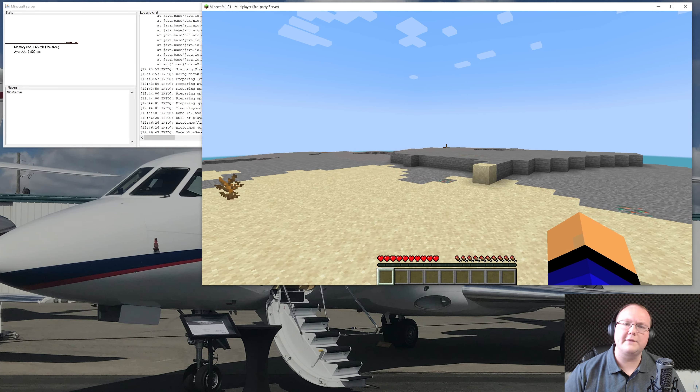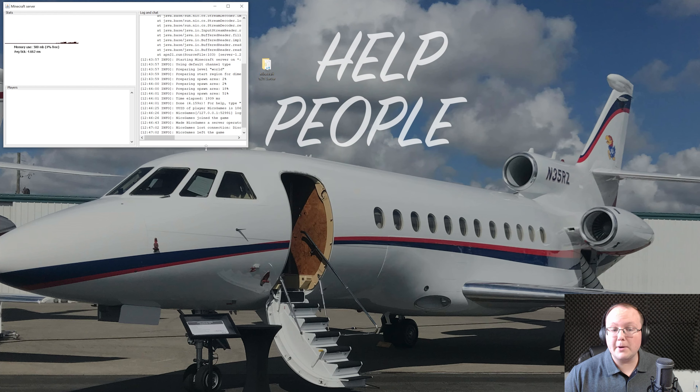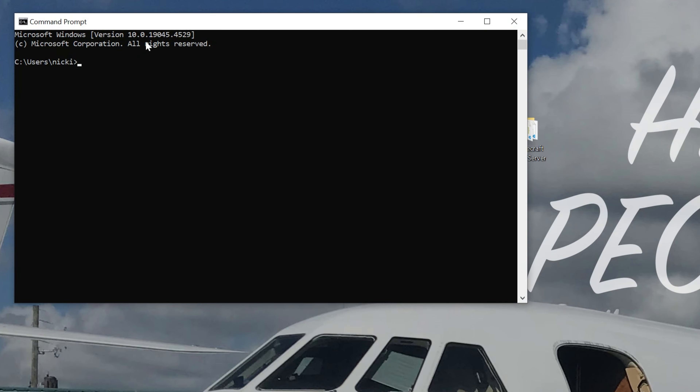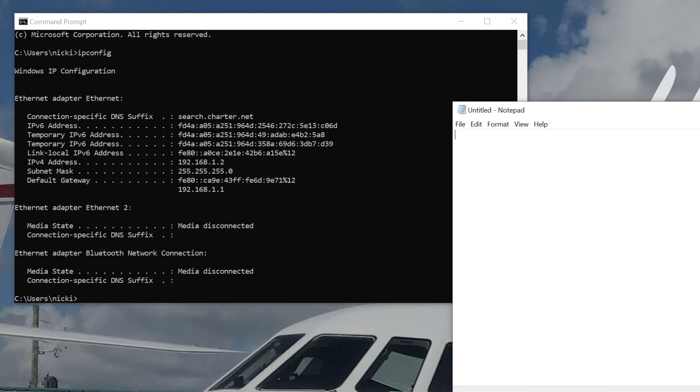Now you want your friends to join, so let's port forward. First, disconnect and close Minecraft, then stop the server by typing 'stop' in the server console and hitting enter — it will shut down properly. Then open the Start menu, search for 'cmd' (Command Prompt), and open it. In the Command Prompt, type 'ipconfig' and hit enter. This gives you a bunch of information, but you need two things: your IPv4 address — in my case 192.168.1.2 — and your default gateway.